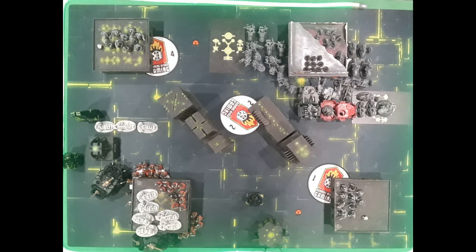The mission we did was Conversion — holding objectives outside of your deployment zone is worth an additional two points, and it's table quarters with objectives nine inches from center. Lane had some pregame moves; I did not. We rolled to go first, Lane went first, got his pregame moves, and I'm kicking over to his movement and his turn one.